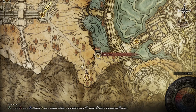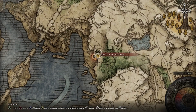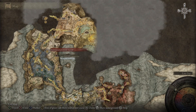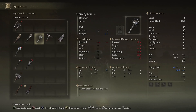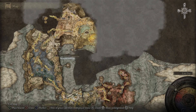Sealed Tunnel is where you get the bell bearing two, and the Raya Lucaria Crystal Tunnel is where you get bell bearing one. I went in there with an unleveled weapon - it wasn't plus six at the time. You want something that will do that kind of damage - not slashing damage, but serious blunt damage. That crystalline enemy in there doesn't last too long.